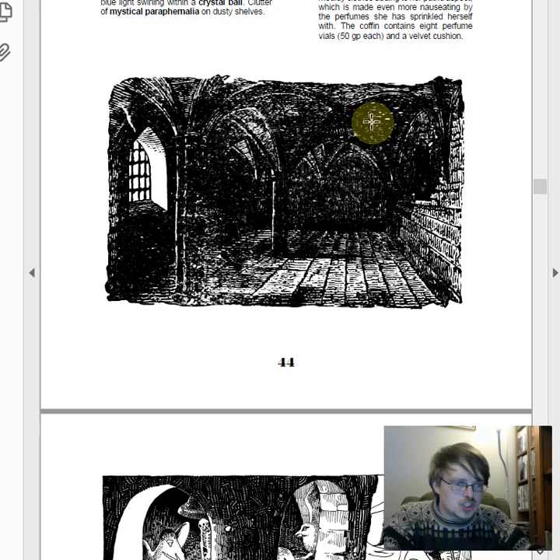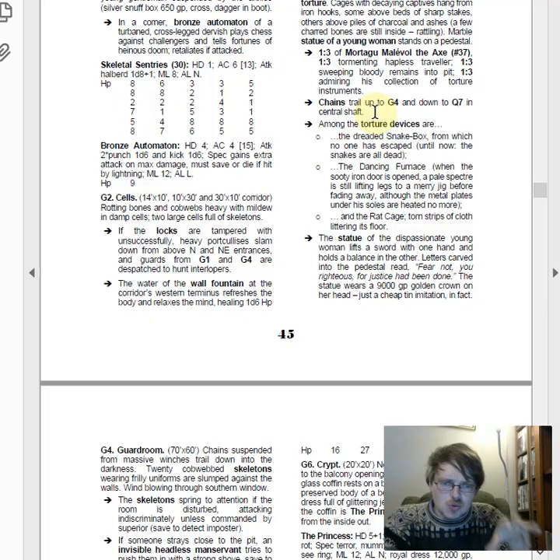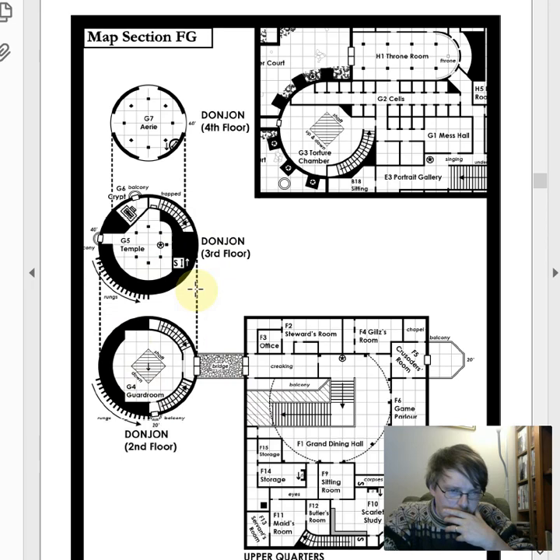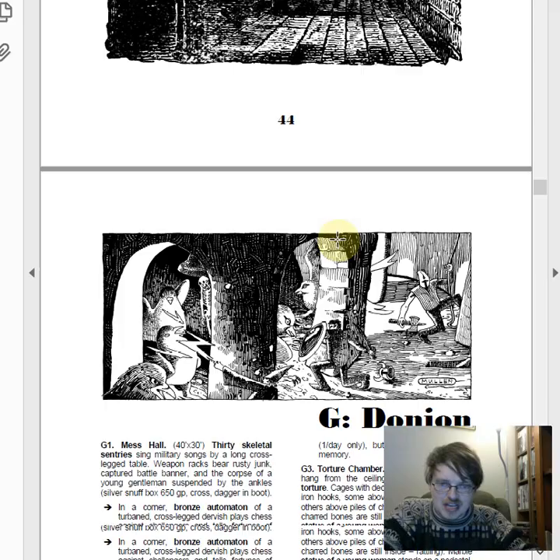Area G, the Donjon, is the high tower — actually a fairly small multi-level area. There are many sleeping princesses in the castle; this has one of several versions of that. Most of them are bad news for players, as you'd expect, because that's the humour we're running with.